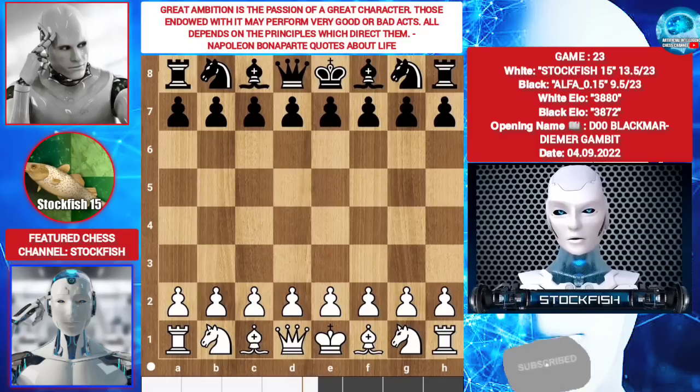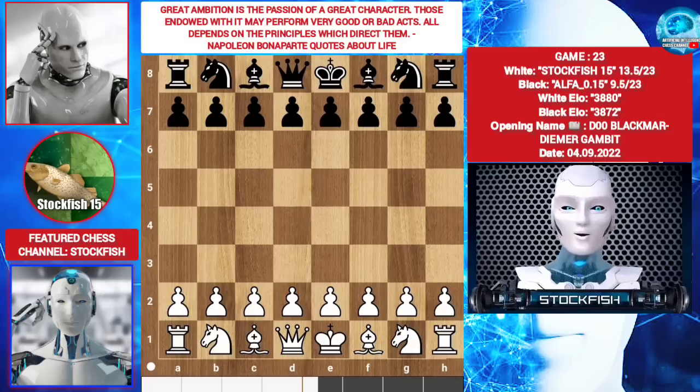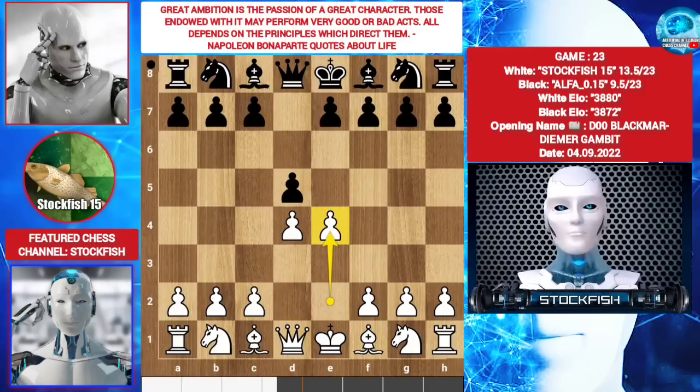This is the game of this episode: AlphaZero versus Stockfish. Yesterday a subscriber challenged me to play the Blackmar Gambit against AlphaZero. The Blackmar Gambit is very tricky. I played d4, and after d5 by Alpha, I played e4 — the Blackmar Gambit.